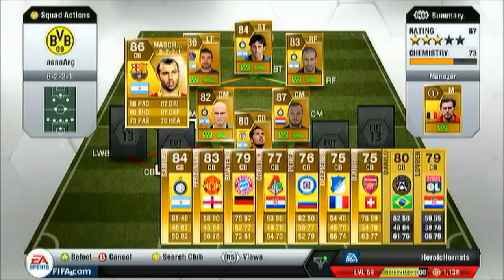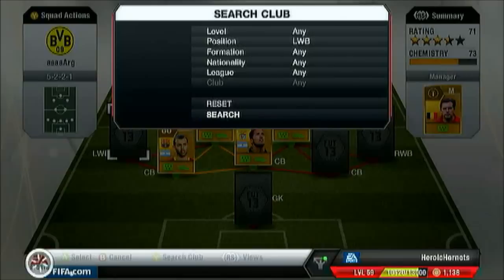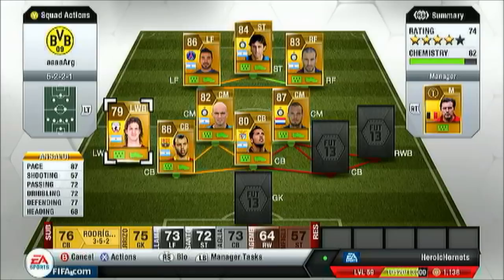At left centre back, also from the country, we had Javier Mascherano of FC Barcelona: 68 pace, 73 passing, 87 defending and 70 heading. His dribbling is also 67. Formerly a centre mid on other FIFAs, but again a solid defender. No one was really getting past this defence.